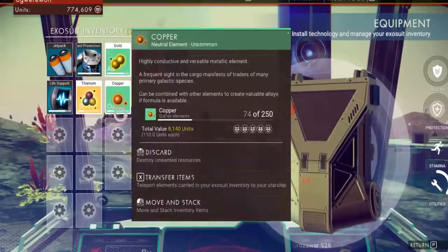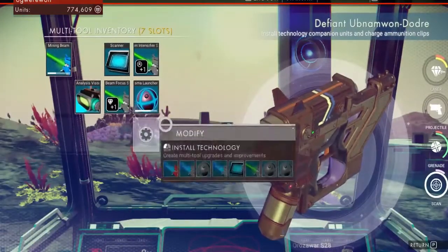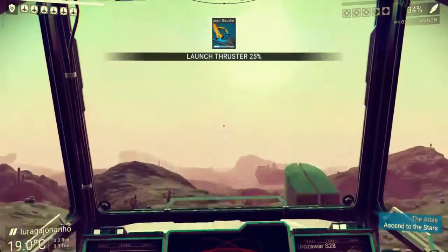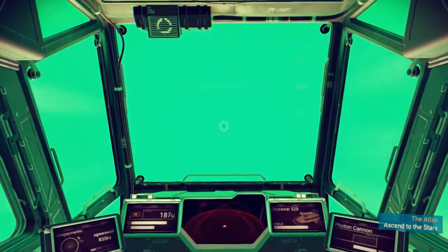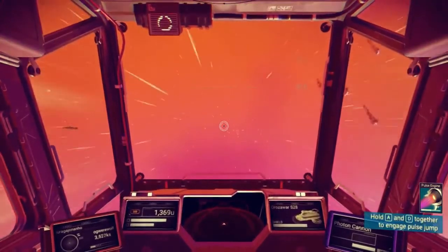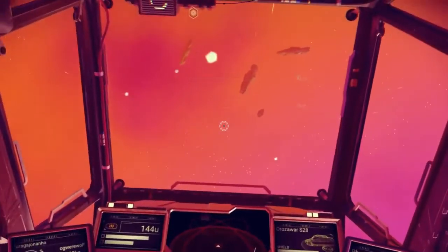Inventory screens are covered, various materials covered. Let's go take you into space and show you how that is. Basically to go into space you point yourself up, do your boost, fly through the atmosphere, and bada-boom — you're in space.